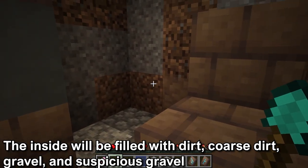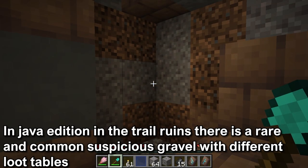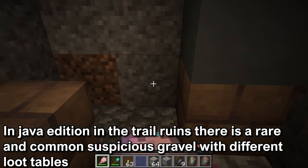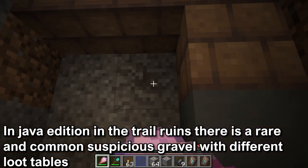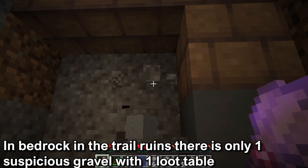The inside of the trail ruins will be filled with dirt, coarse dirt, gravel, and Suspicious Gravel. In Java Edition there is a rare and a common Suspicious Gravel — the only difference is the loot items you can get. In Bedrock Edition there is only one Suspicious Gravel block and it shares the same loot table.